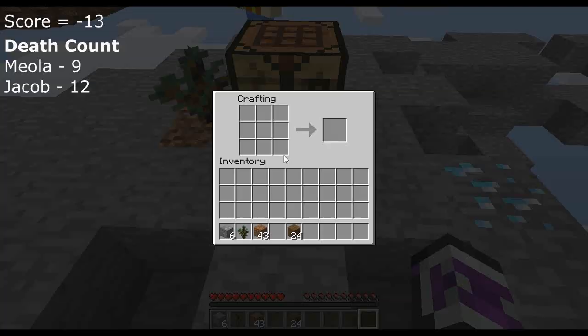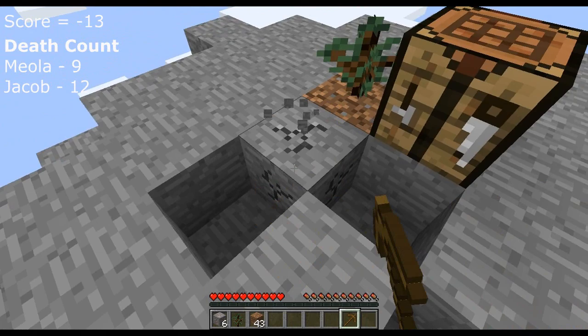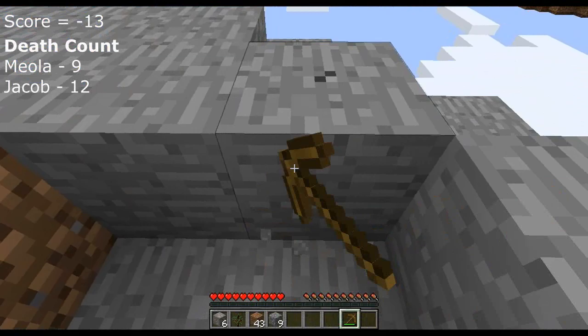I want to start digging up some of this stone. Dig up eight pieces so we can make a wooden pick — dig up enough to make a furnace. Then we'll use some of the wood to smelt down those six pieces of iron so we can get a single iron pick, which we can use to dig up diamond. We have to really watch our resources now.